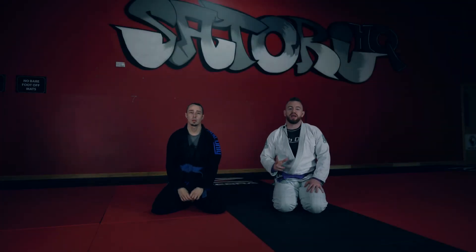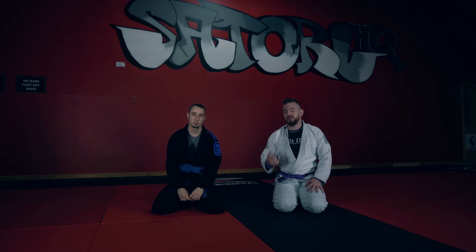Next up in attacking that ultra defensive position is going to be a combination of two. We're going to weaken his position and then hit him with the double attack, giving him two options. One, bad. The other one, also bad. Both of them submissions — we're going to get him with one of them.